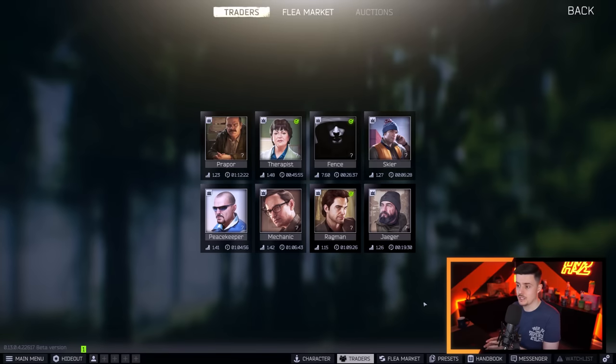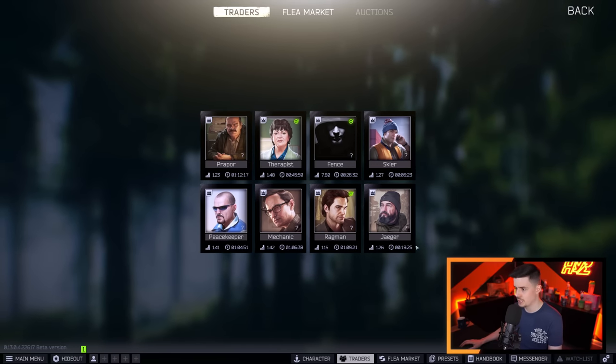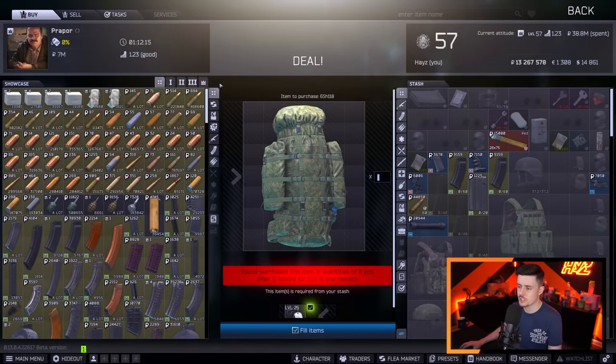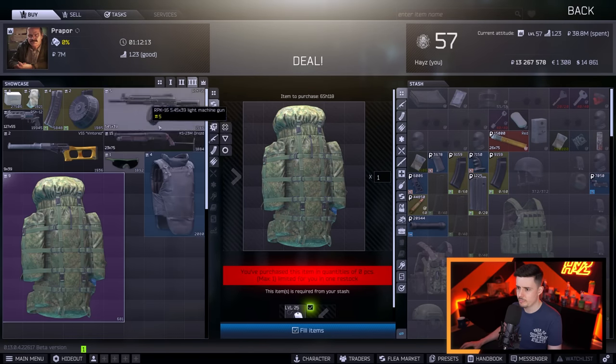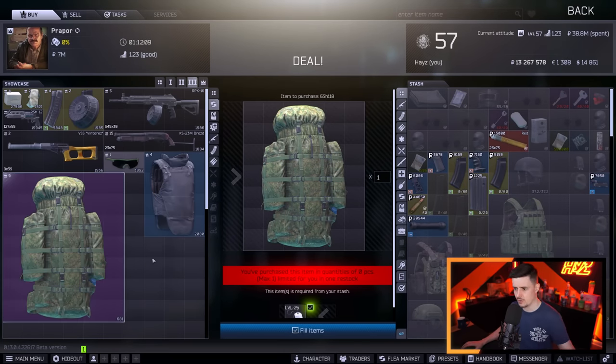So here we have the traders. Starting with Prapor, we're going to go down the line from left to right and then left to right again. Prapor, first one is on level 3. The barter item is the Raid Bag. Now, a lot of people might not be interested in this — they don't want to use big bags. But if you're a loot rider or whatever, the big Raid Bag might be kind of useful for you at level 3 Prapor.